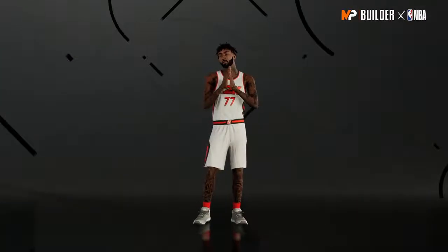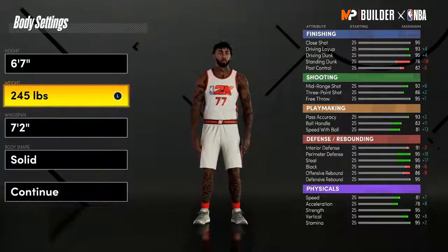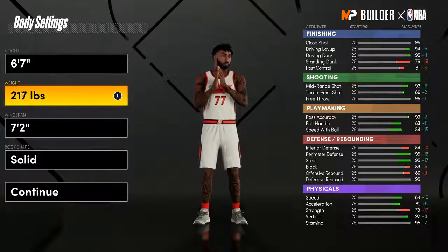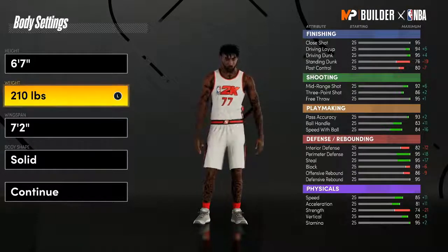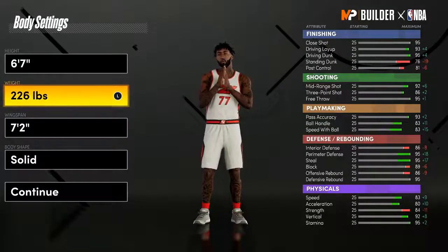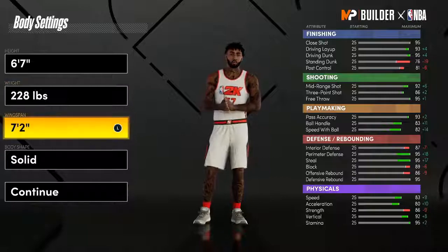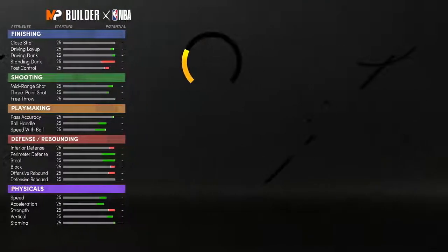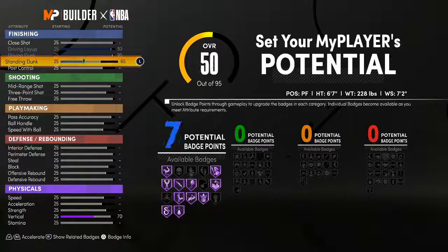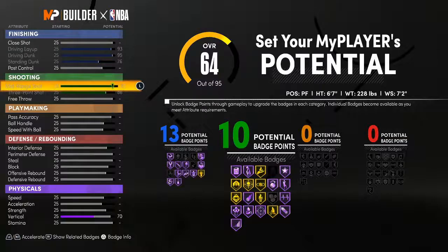Now I'm gonna show you the best version of Luka. We're gonna go Power Forward, same everything else — six-seven — and with the weight go 228. If you go down you only get two more speed but you lose out on like 20 strength, and you only lose one acceleration, so I think being bigger will be better especially if you're gonna play like Luka. We're gonna max out the driving dunk, max out the driving layup, and max out the standing dunk. That was another problem with the other build — no standing dunk. A standing dunk helps out a lot.